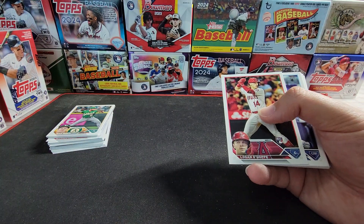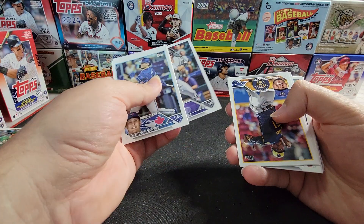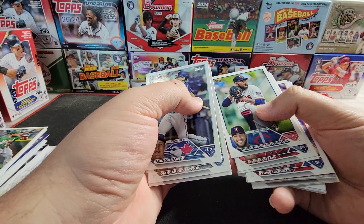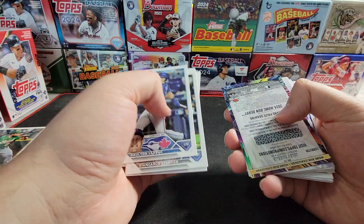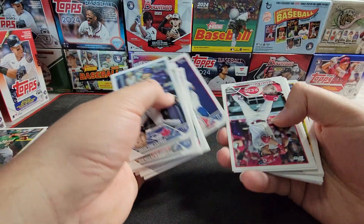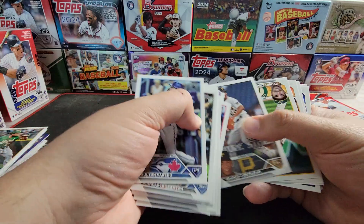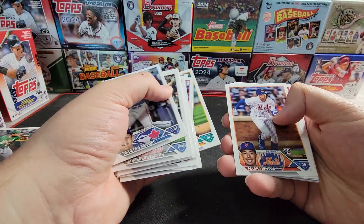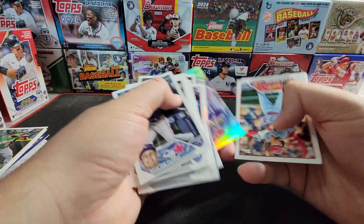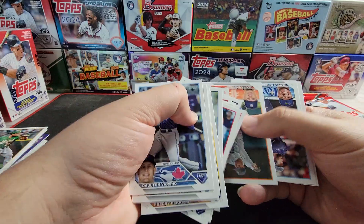Logan O'Hoppe — he's one of my PCs, it's always nice to get an extra base rookie. Shohei on the Home Run Challenge. Tristan Casas on the Stars. D.L. Hall there — man, these things are kind of hit or miss sometimes. Juan Soto on the 88. Corbin Carroll on the Stars. Jordan Walker base there.